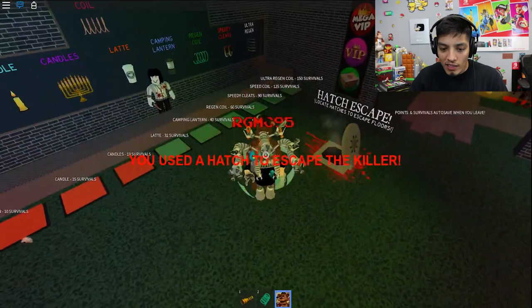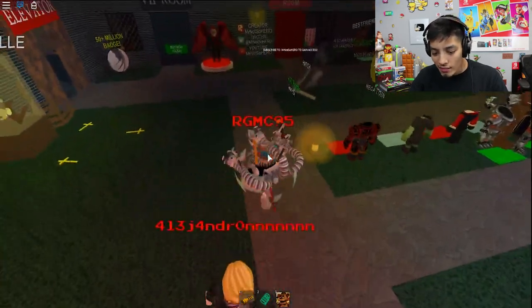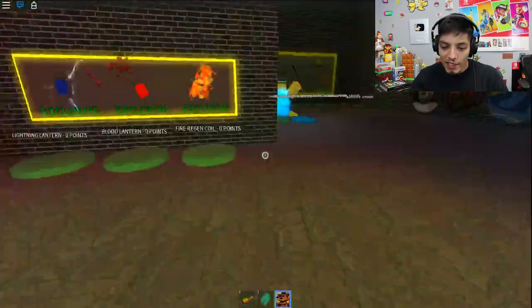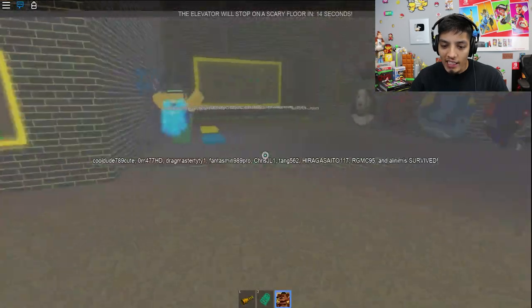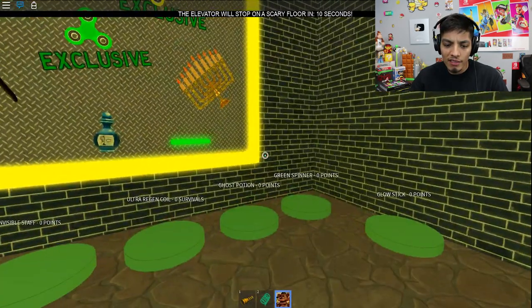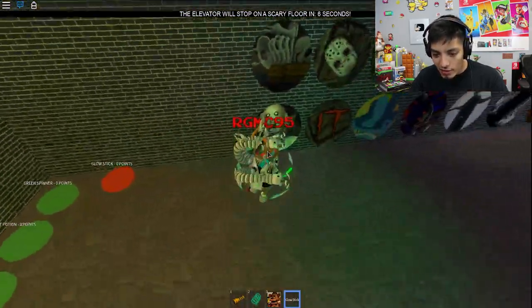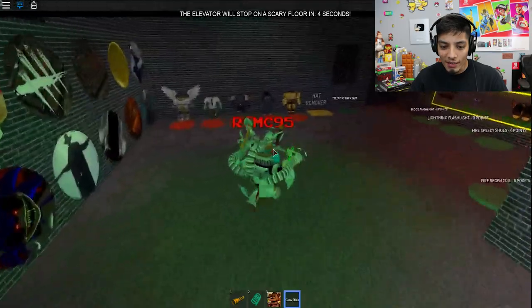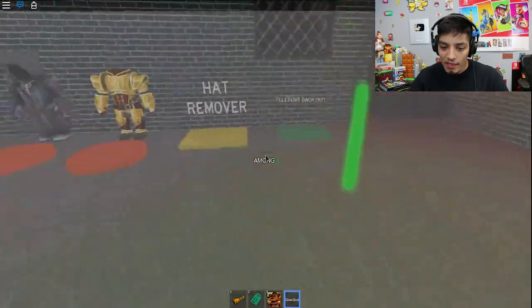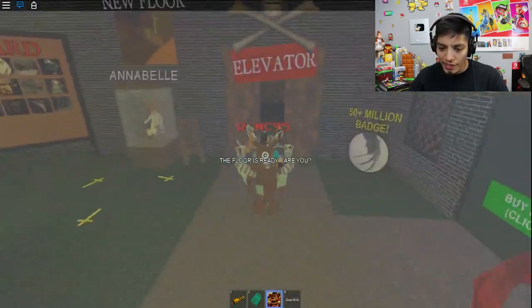Let's check out the VIP — the mega VIP. I don't think they added any new things here either; it was just the lobby and that Slenderman. Oh, a glow stick — that's new, I've never seen a glow stick before! That outfit looks awesome, man. Oh, what floor is that? Let's go check it out. Let's go, tweeter!